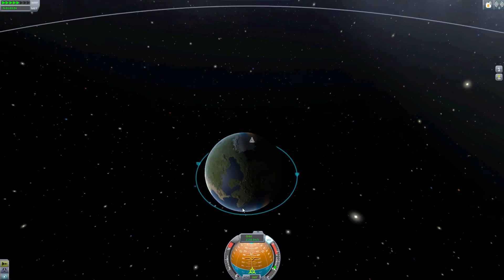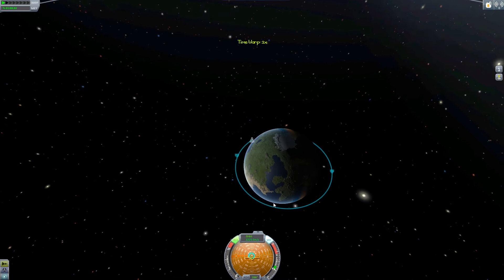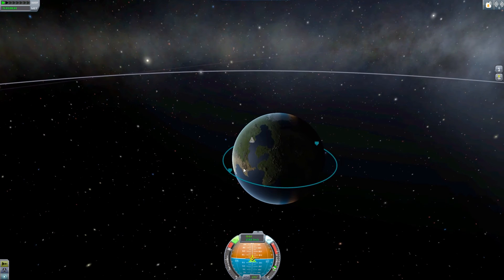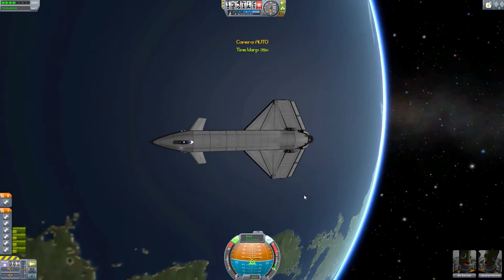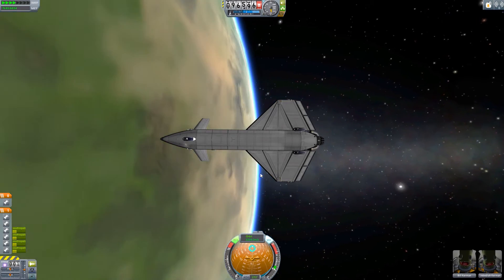I did actually do an EVA as well to test out the cargo bay doors and let Jeb sit inside the cargo bay, but it wasn't really worth including in the final footage. It works fine — it would be quite a useful crew and cargo shuttle. Even though it's maybe not perfect, it gives a really good idea of what kind of things we'll be able to do with these new parts. Maybe tomorrow I'll do a live stream where I try and build SSTOs with the new parts, because that will be quite fun.